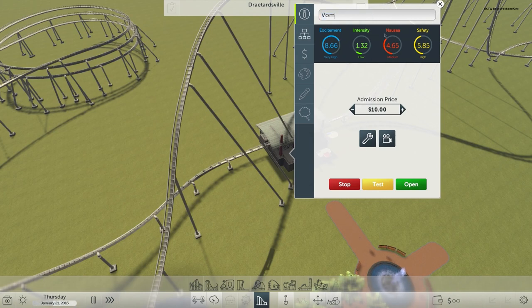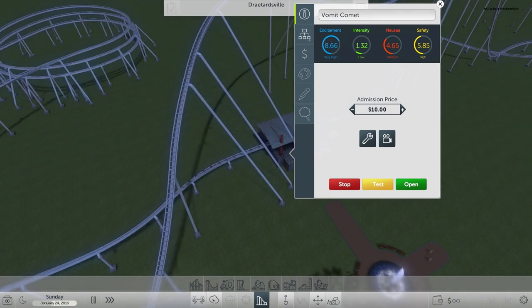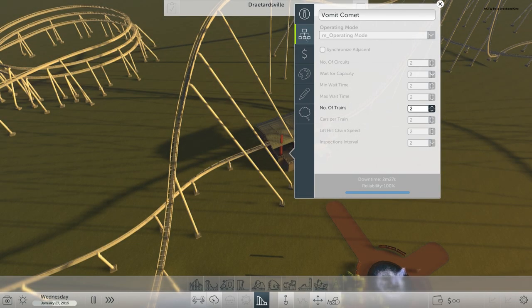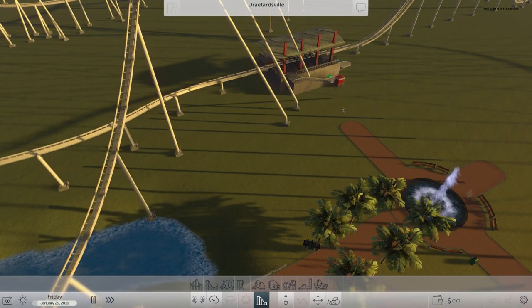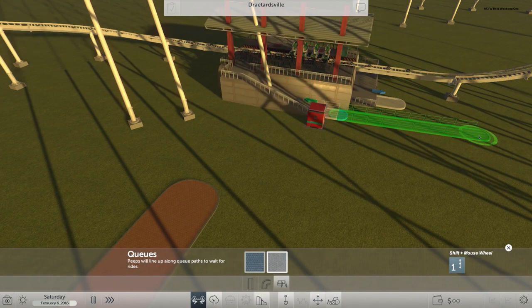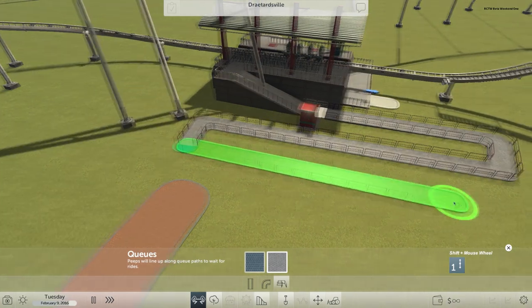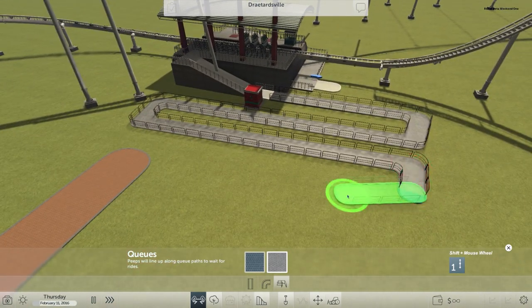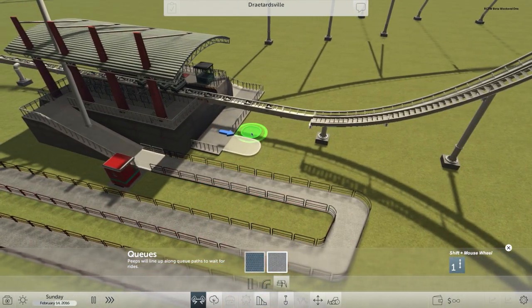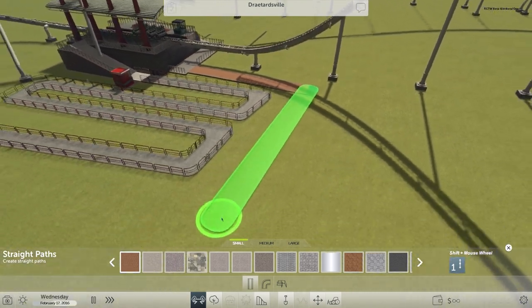Okay, now it's time to name this thing. We're going to call it the Vomit Comet - something that every mother would love their children to be on. I can change the admission price if I want, but we're not earning money right now so we don't really need to worry about that. Operating mode, number of trains - oh, I can up it. The maximum I can do is 2. That's a good thing I went in there because I didn't know that. And let's open it up for the public. I forgot to add a queue line - I'm an idiot. Okay, let's do that. I mean it is open, but no one's going to be able to get there until I do a queue line. I have a feeling this one's going to be a little bit more popular, so I'm going to make these queue lines a little bit longer than my other one. And now I just got to make an exit. I wonder what happens if you don't make an exit - are they all just going to be stuck there until they die? That'd be pretty fun to try out one day.